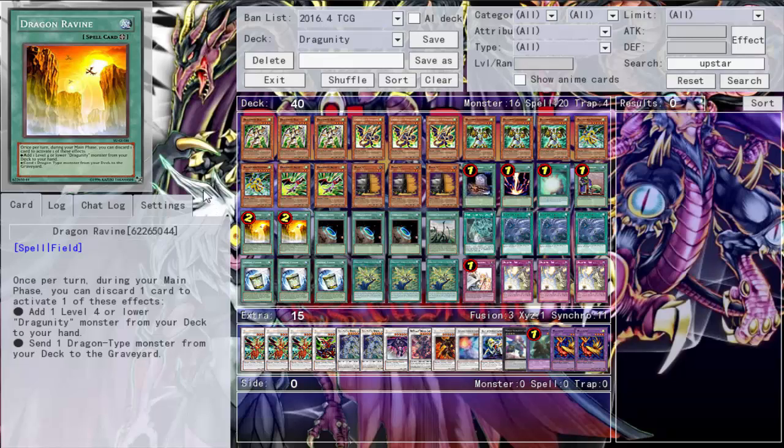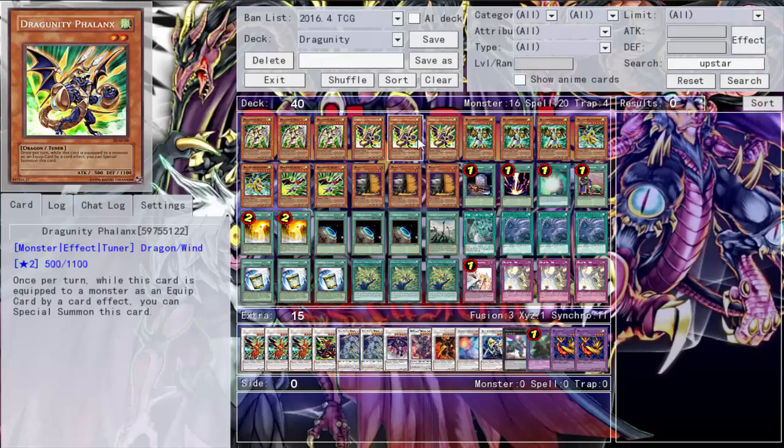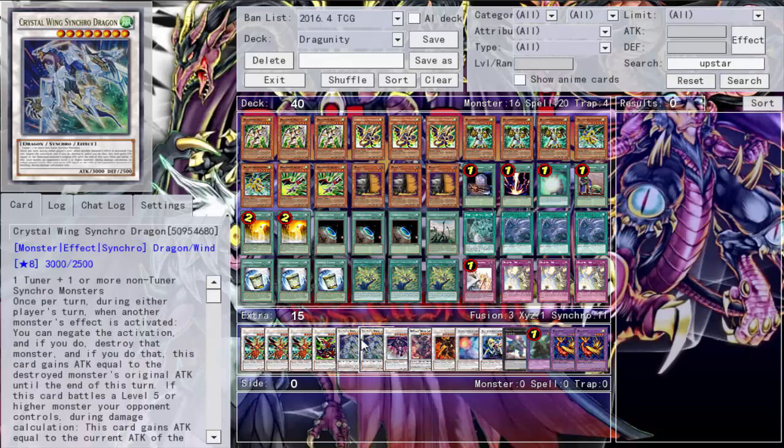I'm starting to dislike Pot of Cupidity anyway. If it gets hyped in the TCG like it does in the OCG, I'm just not sure I'll be playing it. Anyway, of course we run triple Dux — go ahead and grab Phalanx, then go into Vajrayana and gear back your Phalanx again, going into pretty much Crystal Wing. You have other synchro options but Crystal Wing is really all I wanted to make.